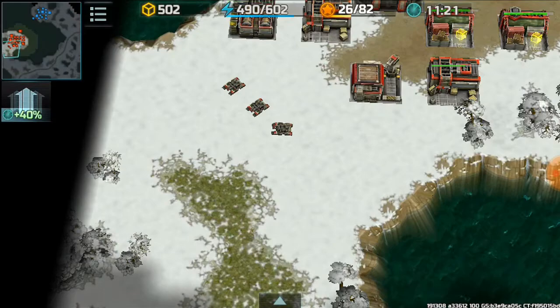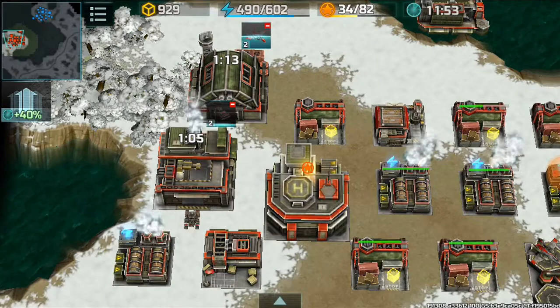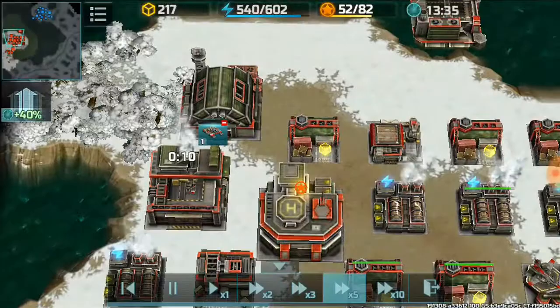I start rebuilding after the attack so I can prevent further attacks. I scout the enemy and see that he is going HQ level 3. I produce some armadillos just to lay a few more mines, in case he plans to attack again with infantry.